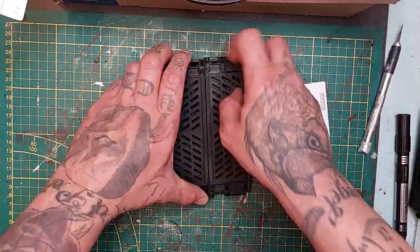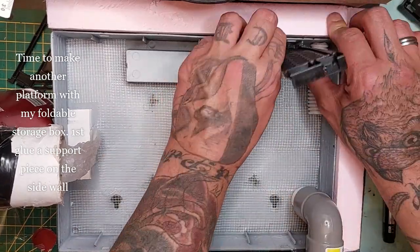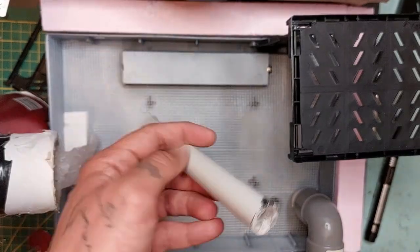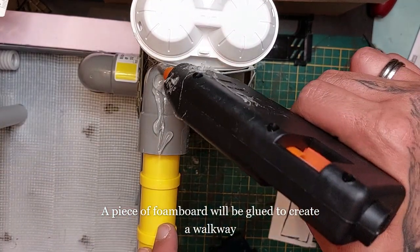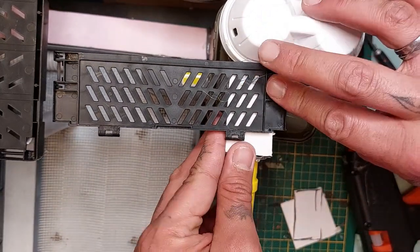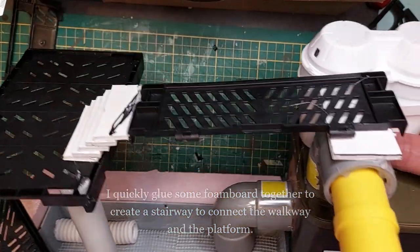Using my foldable storage box, I create another platform. I remove the side lids — they snap right off — and glue one piece as a support pillar to the pool, then glue the top platform on top. A PVC pipe cut to size serves as another support pillar. A foam board piece on the connector forms the walkway base. The walkway is an offcut of the box, but since it's not long enough, I create stairs from foam board pieces to connect the walkway to the platform.